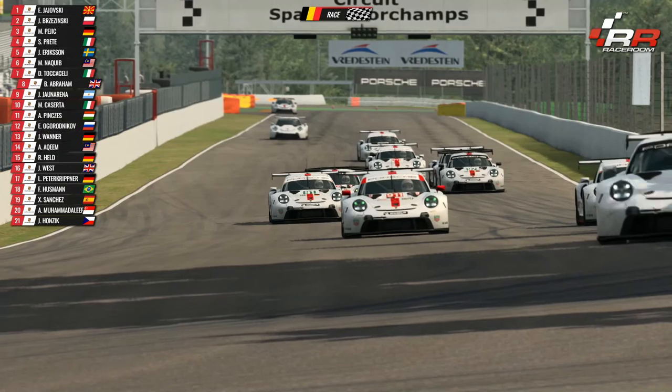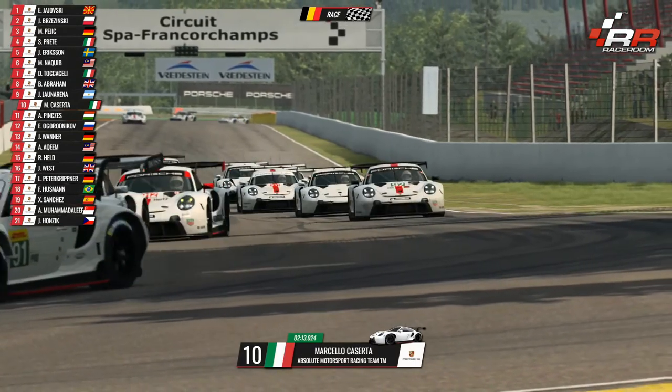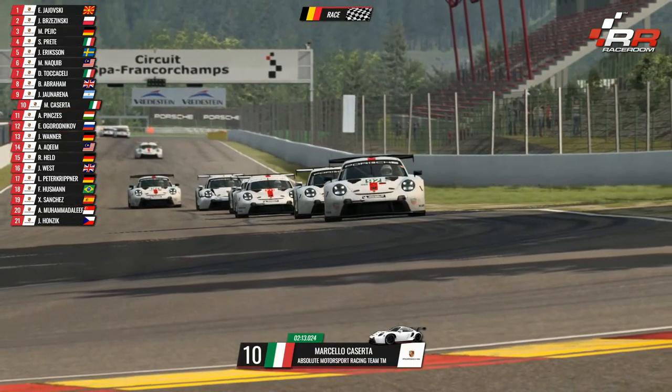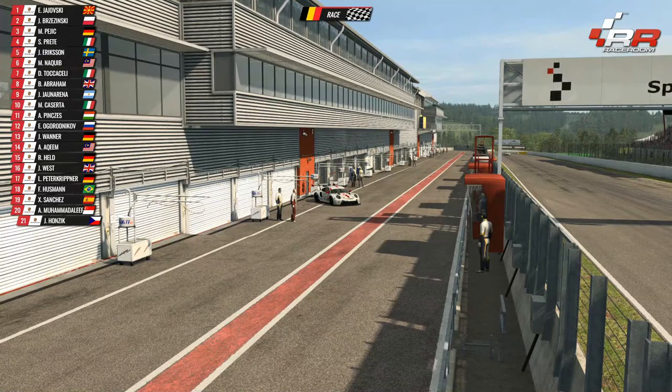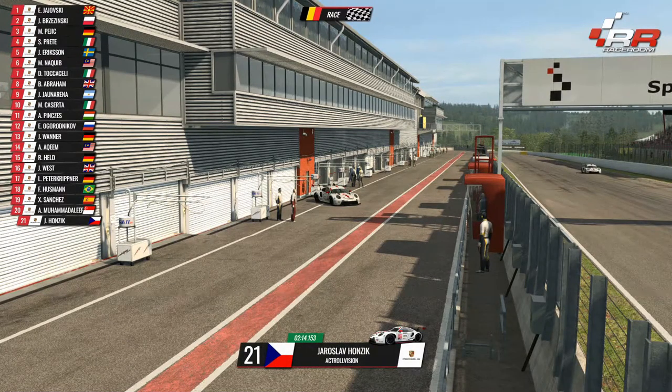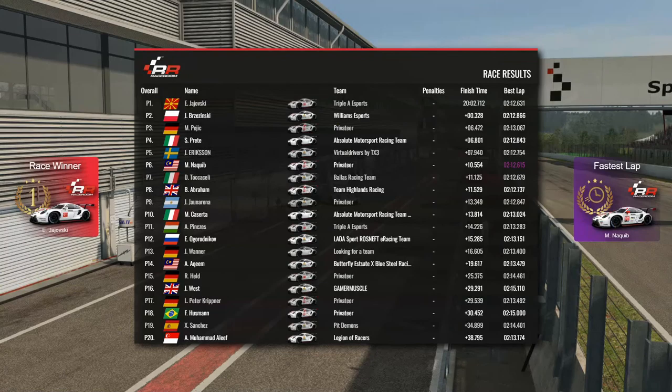Now Naquib, Tokicelli, Abram, Urena and Kisteri your top ten. Not really sure who we're going to see on pole position for the second race because we've got a couple of cars who dropped out in the first one. Yaroslav Honzik is having hardware issues so potentially might not be able to take the start. Jajowski, Brzezinski, Pajek, then Pret, Ericsson, Naquib, Tokicelli, Abram, Urena and Kisteri your top ten. And then Adam Pijek in 11th. That was a bit tricky with the cars looking the same, but I think we did alright, Earl — another race to come. The entertainment is massive and the battles are amazing.